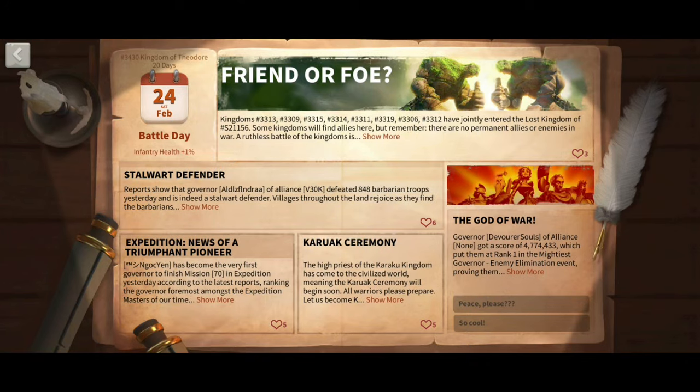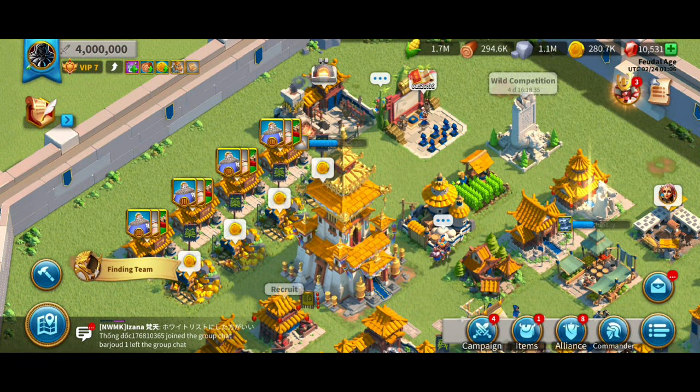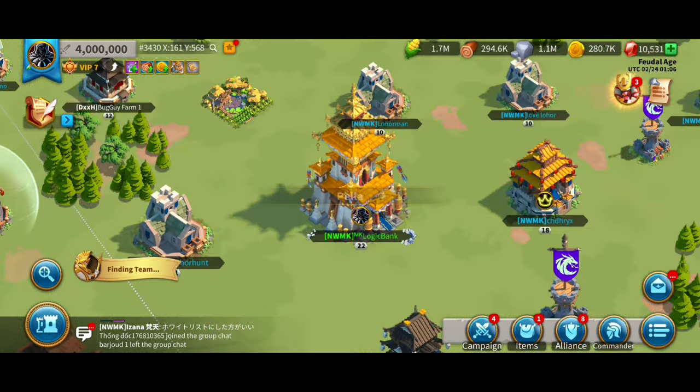Kingdom 3430 is on day 20 and my account is 4 million power. That would be pretty impressive, free to play for a jumper account. But this is not a jumper account — it is a sleeper account.